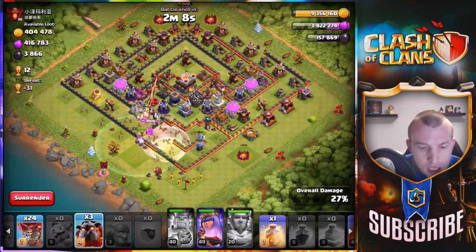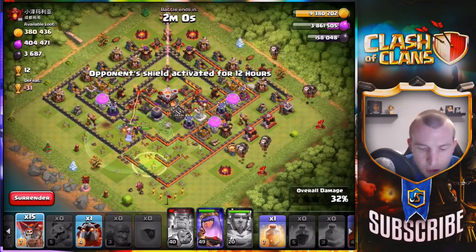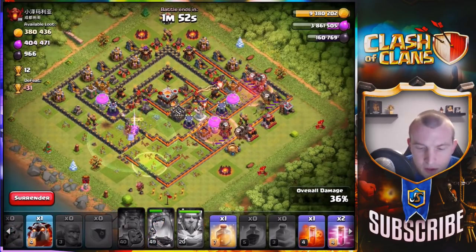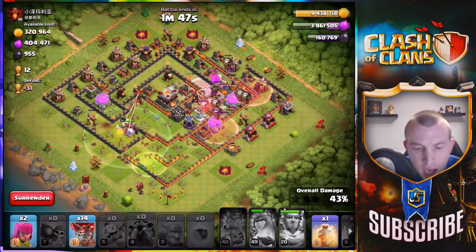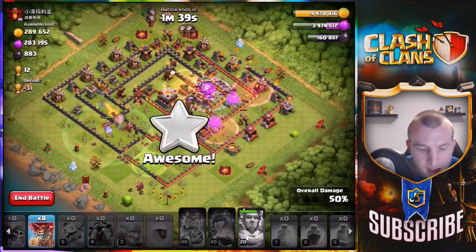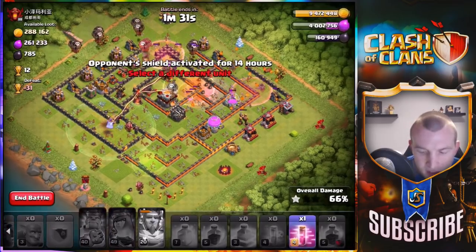I'm now pushing in towards the air defense — I want to try and protect that Queen if I can, but it doesn't look like I will be able to. In come the lava hounds. Let's get the haste spell in to push these balloons forward. It looks like the Queen is going to go down, so I'm going to use her ability. Let's use the rage spell as they converge, then bring in the next lava hound as that air defense is about to go down.